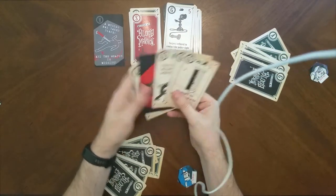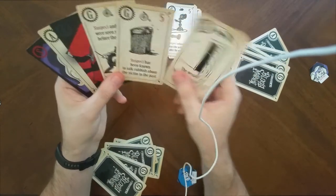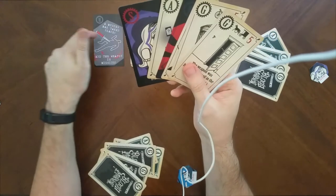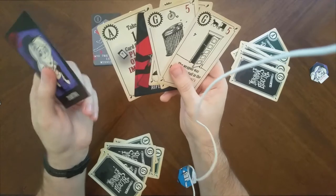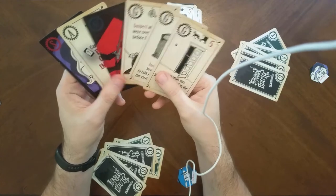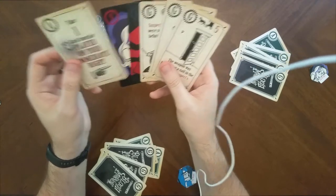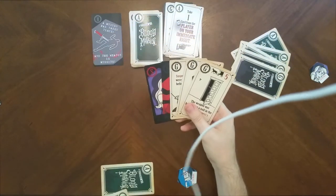Lady Blood draws a suspect card — and it is the real one. It's Tabitha! She now knows who the murderer is. She doesn't need the bicycle escape icons anymore, but now she needs to find the stiletto and accumulate enough guilt points to accuse Tabitha, while keeping this a secret from everyone else.